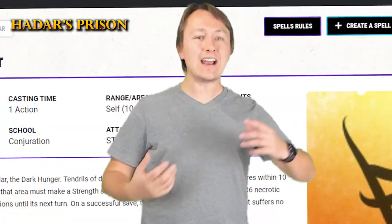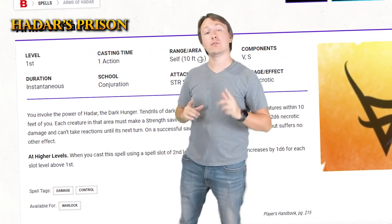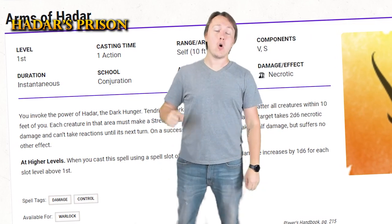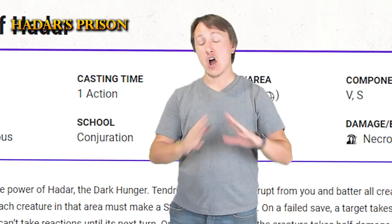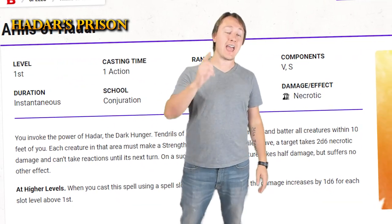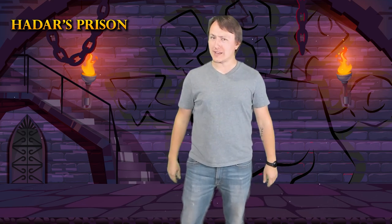Enter Arms of Hadar. This spell creates tendrils of dark energy that erupt, hitting creatures within 10 feet of you, dealing 2d6 necrotic damage, or half as much on a successful save. But if the creature fails that save, then they cannot take their reactions until the end of their next turn. The one big negative about this combo is that it requires the caster to get up close and personal with their enemies, making it a pretty big risk.